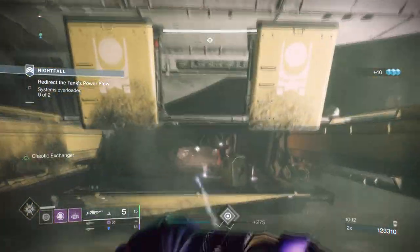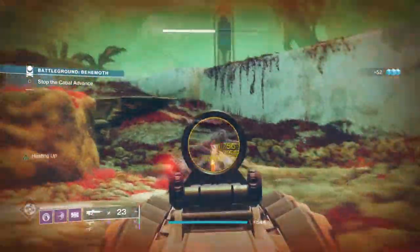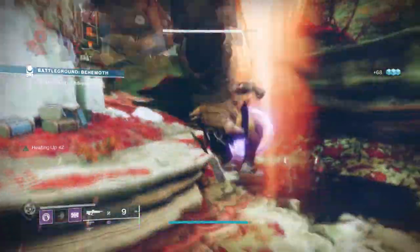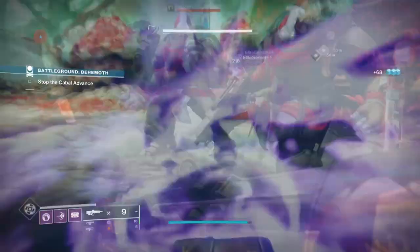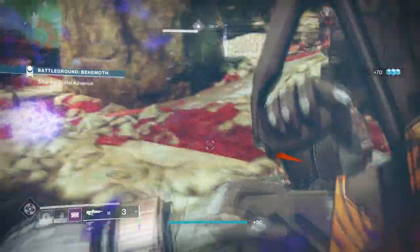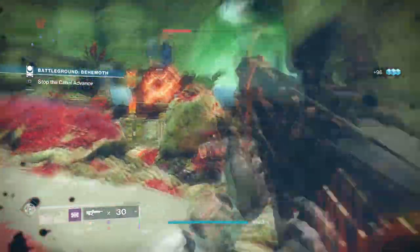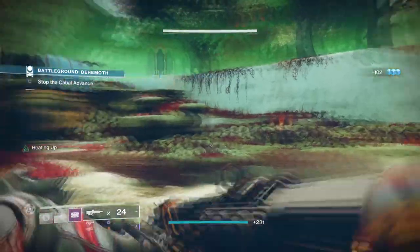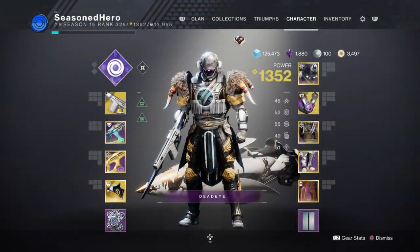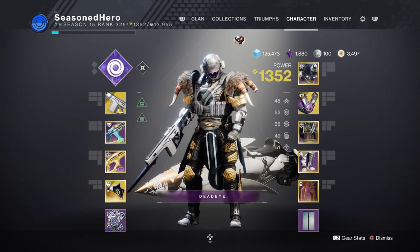It may even make GMs more doable with less risk involved. Lastly, we have the Titans, and you're in for a treat. There's a new fragment or aspect shown that allows Titans to throw a miniature shield at combatants as if they had Bottom Tree super available. Upon seeing this, I realized there's one exotic that works really well with it, and that's the Doomfang Pauldrons. As shown on screen, the build will yield super energy by the bucket load for each melee kill you get, and within your super you can retain it longer by continuing to use it.